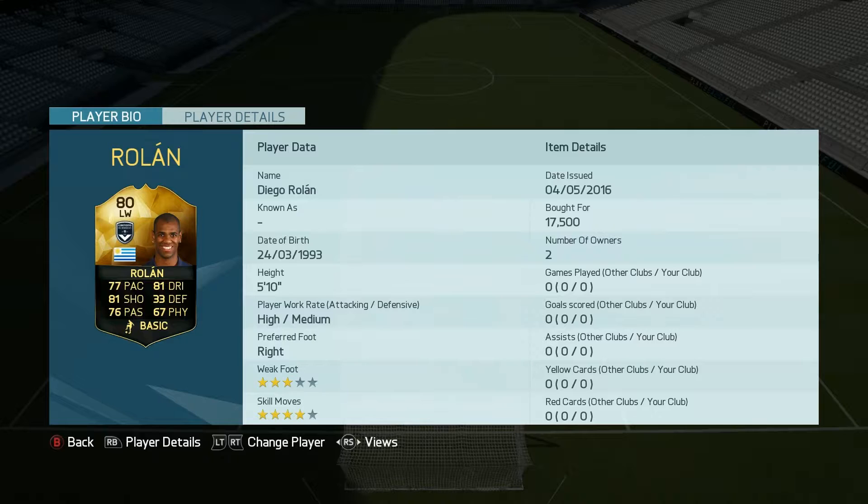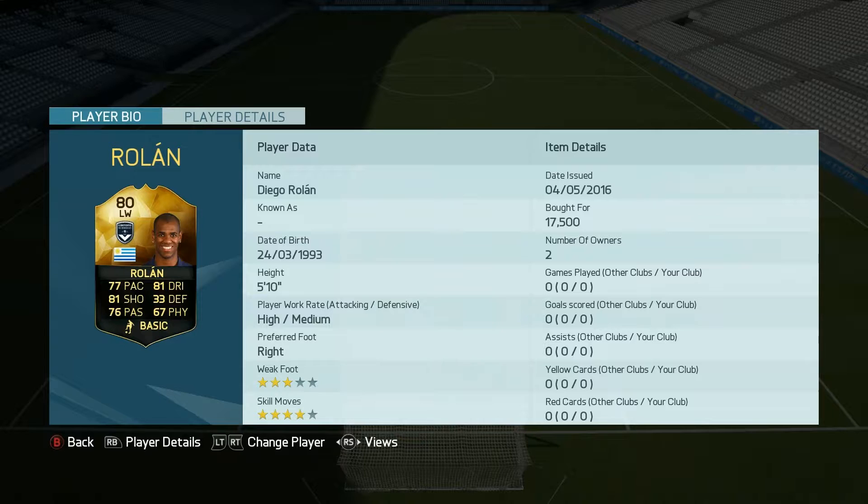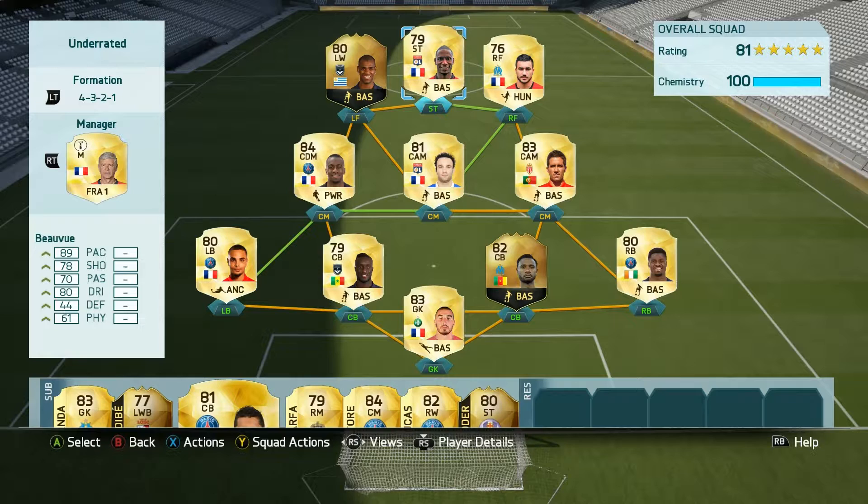He has 4-star skill moves and 3-star weak foot — that is pretty okay. High/medium work rates, which is perfect in my opinion. I put him up as a left forward so I think he's going to stay a little more in the middle of the field and we'll see some of his skill and shooting. When you look at his stats, they are not bad at all for probably 11 to 15k — very very good. I'm having high expectations for Diego Rolland. The team is a pretty okay Liga squad with an inform and Kudo that I wanted to try. Let's jump into the gameplay and I'll show you the stats.